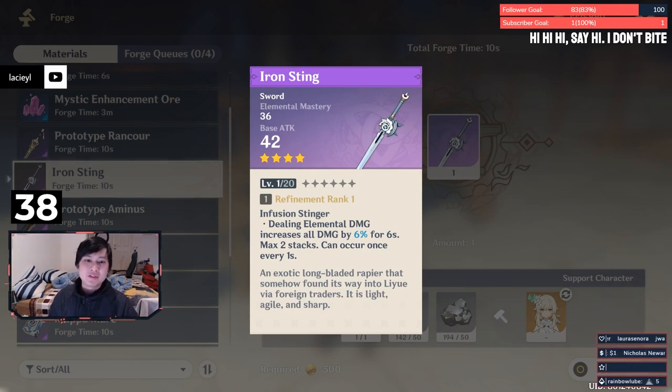I think the flexibility of having the iron sting would have been better since it emphasizes elemental damage versus physical damage. The refinement only gave me like an extra 1%, so the flexibility matters more. By endgame you're going to have R5s of all the craftable weapons anyway, so it doesn't really matter — but for now, just pick and choose a little bit.